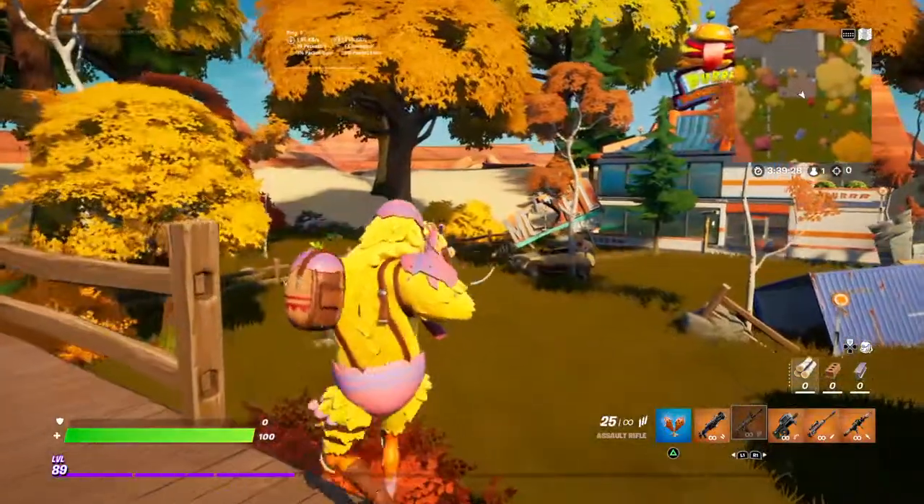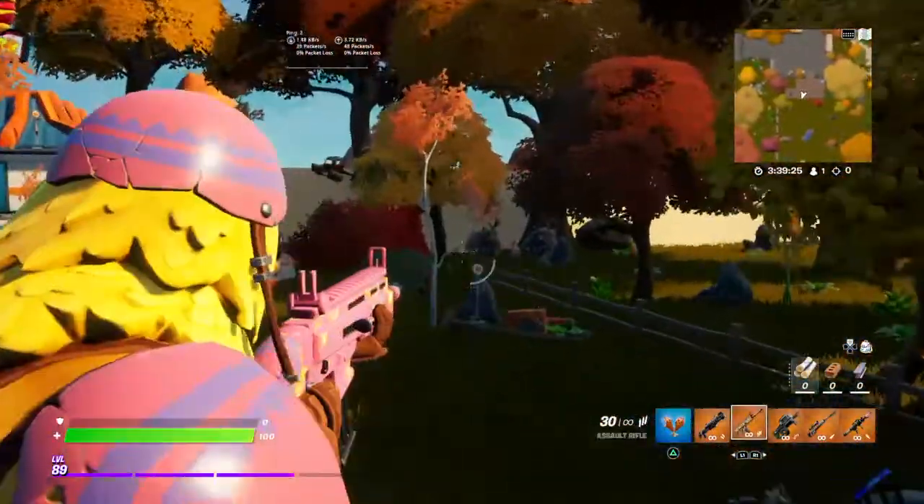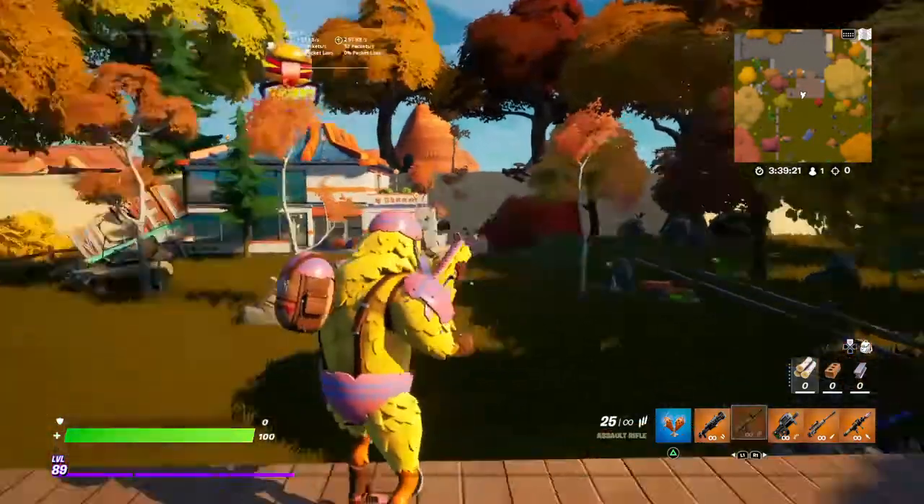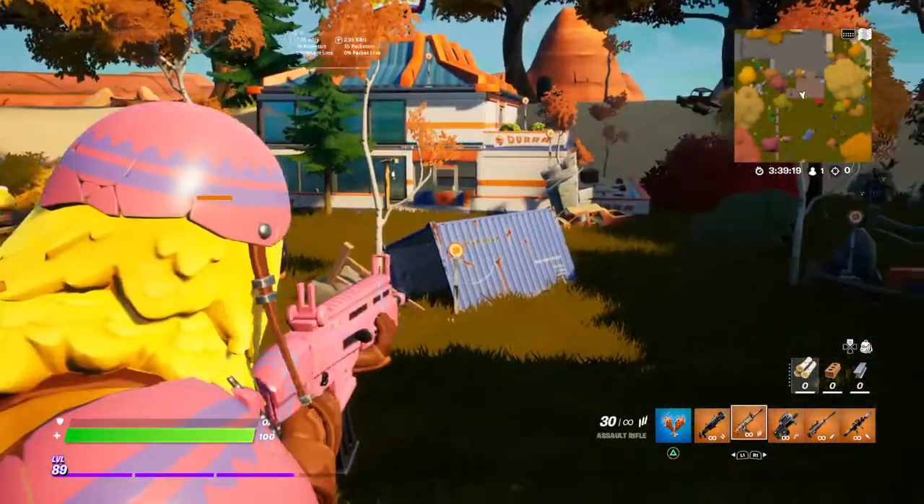Pretty good skin. Cute-looking chicken, and the wraps are reactive when you shoot — it shows more feathers, like he's hatching. The gun hatches, you know?